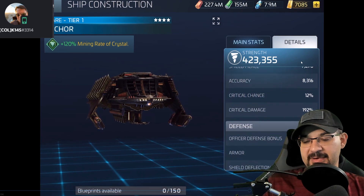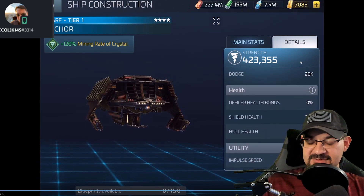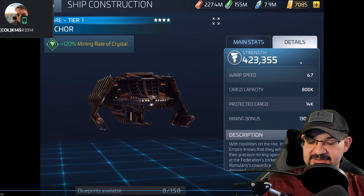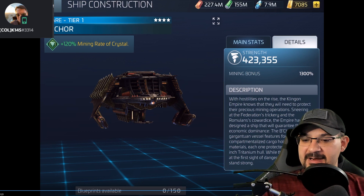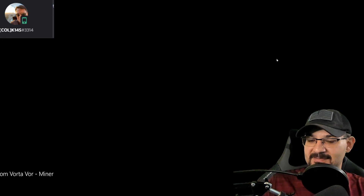If you guys want to look at the stats and compare them, feel free. The hull health, impulse speed, warp range, cargo capacity, and protection are all reflective of each other across the ships. The write-up reads: 'With hostiles on the rise, the Klingon Empire knows they will need to protect their precious mining operations. Sneering at Federation trickery and Romulan cowardice, the Empire designed a ship to guarantee their economic dominance — the Bakor. This gargantuan vessel features 14 compartmentalized cargo holds for raw materials, each protected by a seven-inch titanium hull. While their enemies flee at the first sight of danger, the Bakor will stand strong.' These write-ups are really good.